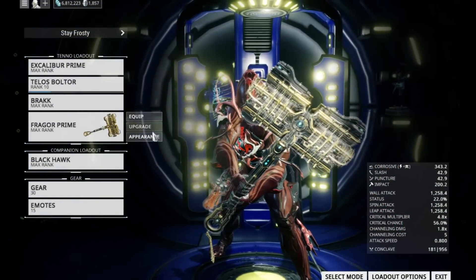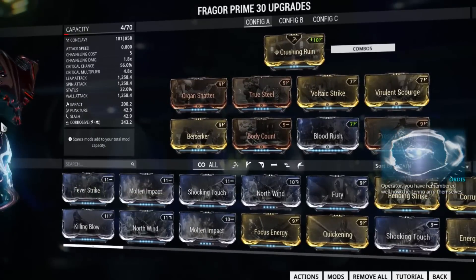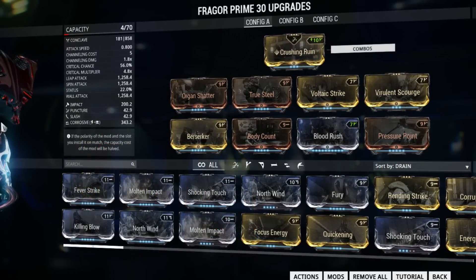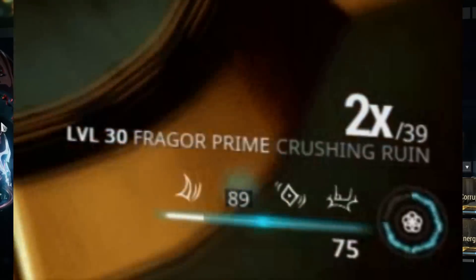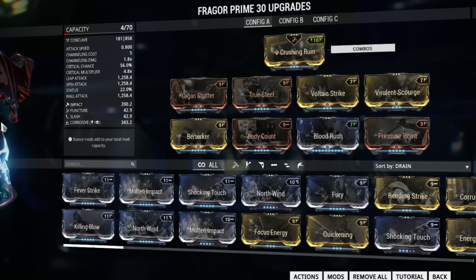Now to achieve this with a melee weapon, and in this case the Fragor Prime, you're going to need two mods: Blood Rush and Body Count. Blood Rush is going to give you higher crit chance as your crit hit counter goes up, so the more hits you do, the stronger you hit. This is monitored by the little number on the lower right when you use your melee weapon. Body Count is also necessary, because without it you won't be able to sustain your hit counter for very long, and you're going to lose all that bonus damage very fast.